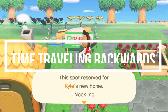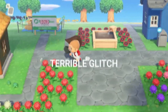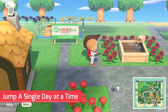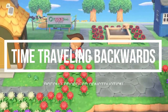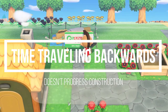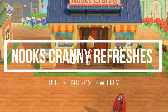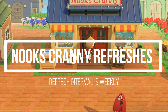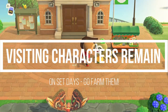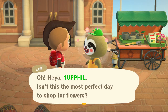If you time travel backwards, villagers won't advance in the move-in or move-out process — and there's a glitch around this, so stick around for that. Traveling backwards doesn't allow building construction, upgrades, or moving buildings to be completed; only traveling forward will accomplish that. Nook's Cranny won't refresh their stock unless you time travel outside of the current week. Visiting characters such as Celeste or Redd will remain on set days of the week, so traveling outside the current week will change that.